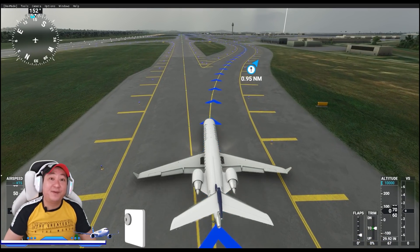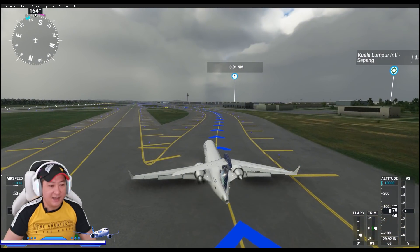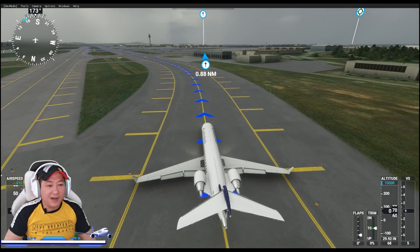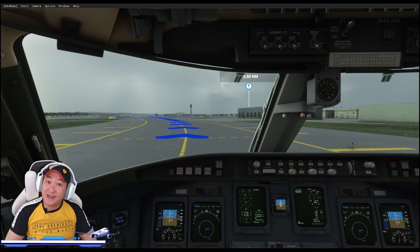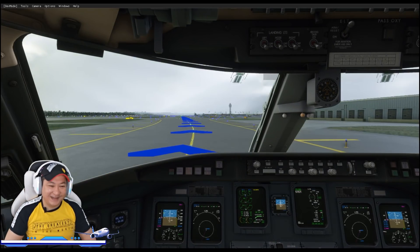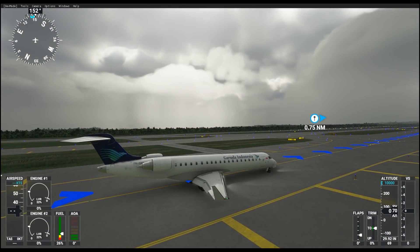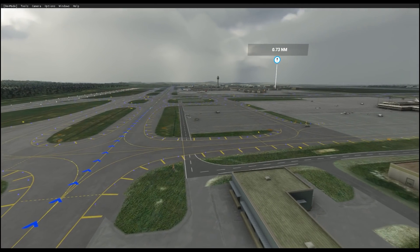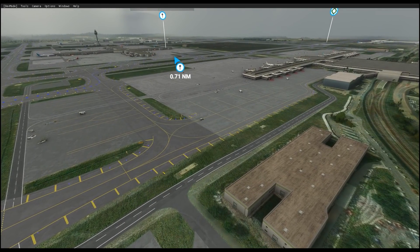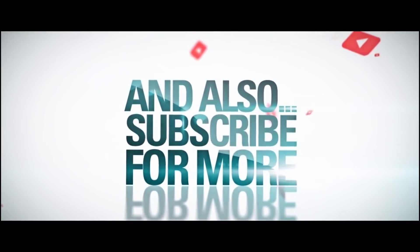Baik teman-teman semua, demikian perjalanan kita. Preview hari ini: Bombardier seri CRJ-700 Kanada, seri livery Garuda Indonesia. Semoga teman-teman terhibur dan menyukai video hari ini. Jangan lupa subscribe, like, dan share. Dukung terus channel kita menjadi channel nomor 1 aviasi terbaik di Indonesia. Sampai ketemu lagi di video berikutnya. Bye-bye!